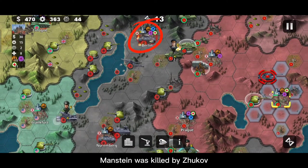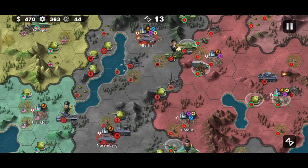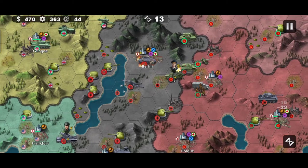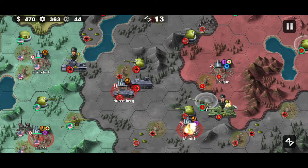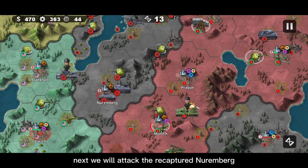Monstein was killed by Zhukov. That means our victory is in sight. Next we will attack the recaptured Nuremberg.